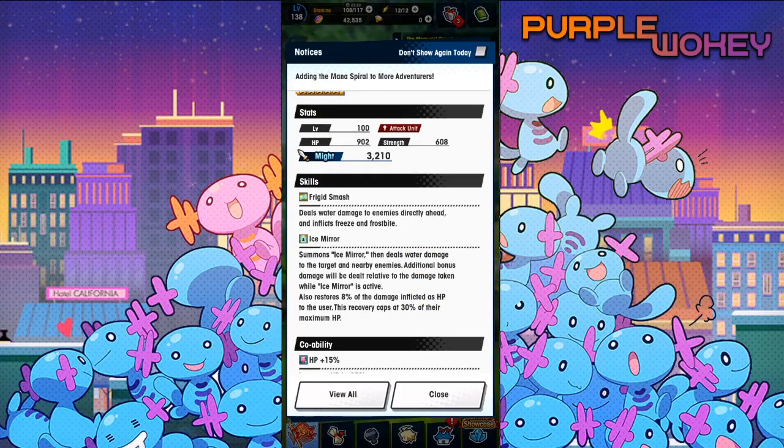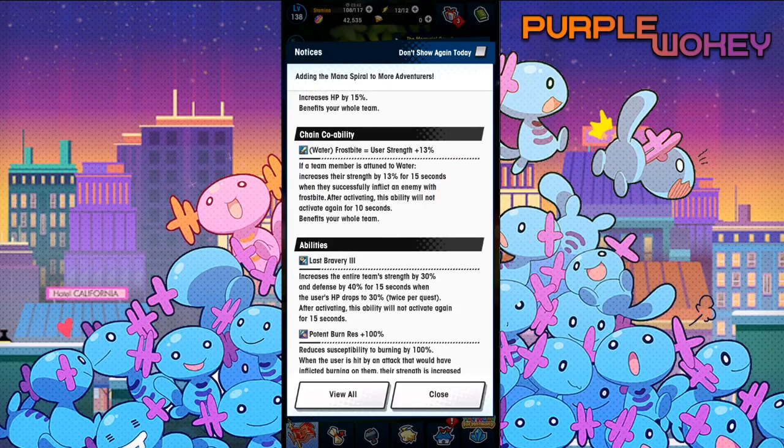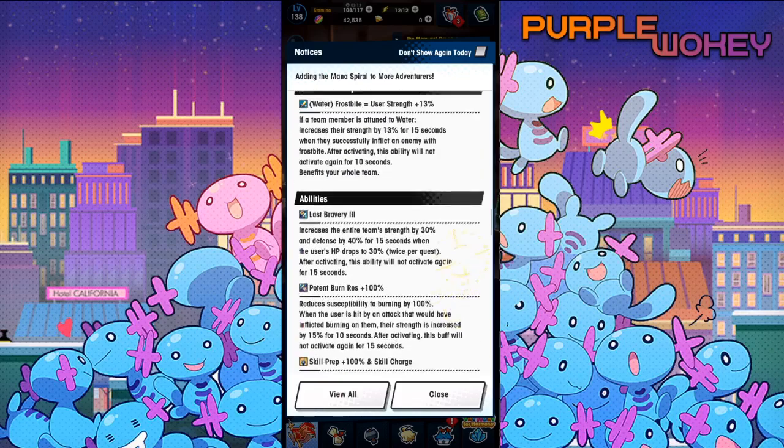Ice Mirror summons an ice mirror that deals water damage to the target and nearby enemies. Additional bonus damage will be dealt relative to the damage taken while Ice Mirror is active. It also restores 8% of the damage inflicted as HP to the user, capped at 30% of their maximum HP. HP 15%. Water frostbite equals user strength 13%. Last Bravery increases the entire team's strength by 30% and defense by 40% for 15 seconds when the user drops to 30%, and it can activate twice.